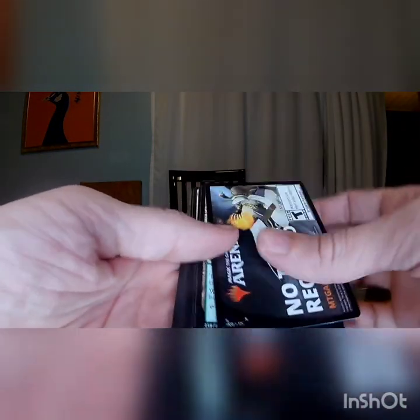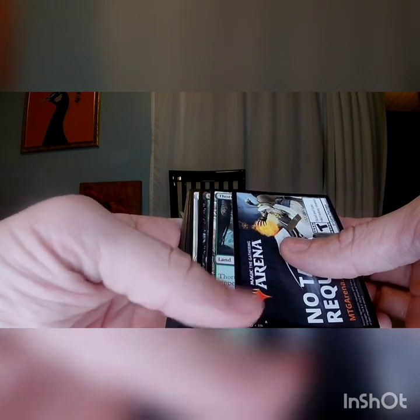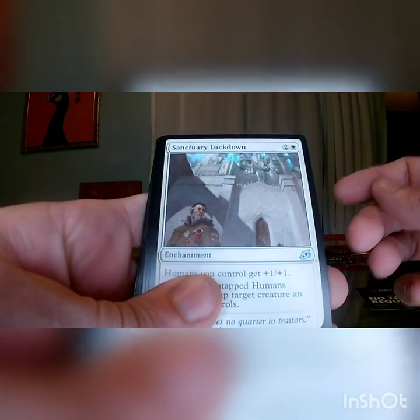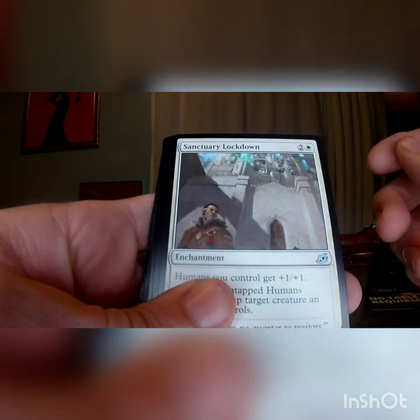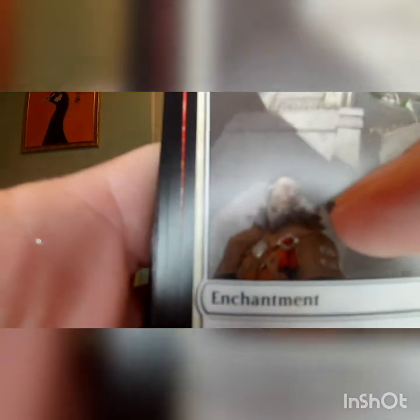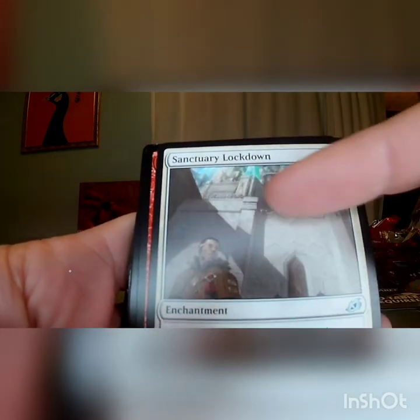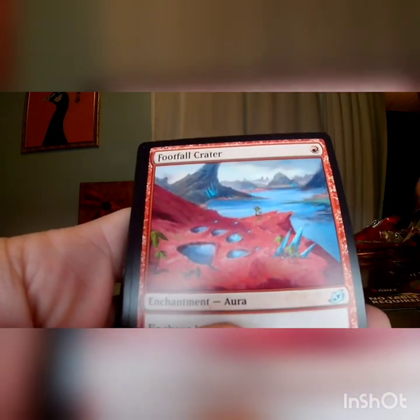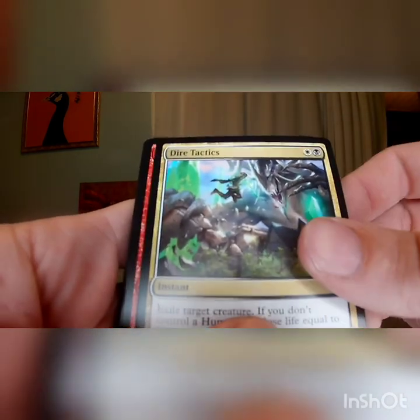We've got a throwaway, not a foil, so throwaway card, throwaway card, rare. Sanctuary Lockdown. That's basically our whole lives right now — see him right there? That's you, that's you on Lockdown, and this is whatever country you live in telling you no. I don't know how to move on from that. Dire Tactics is a card we haven't seen yet — that's a good transition.